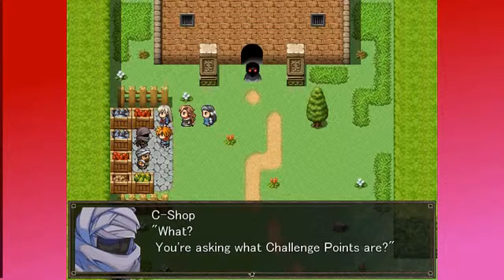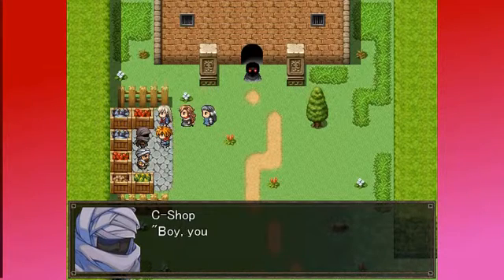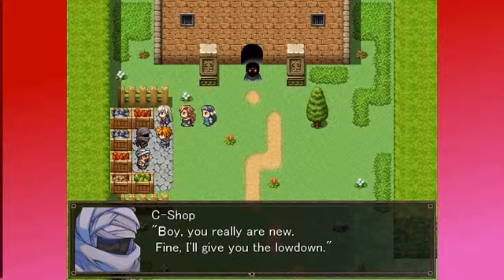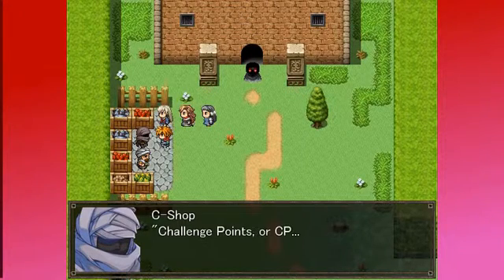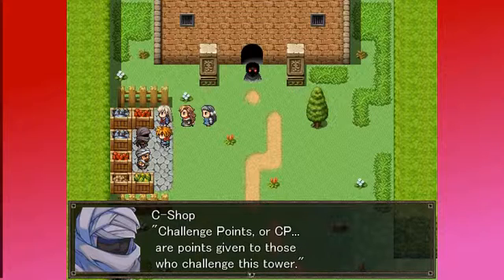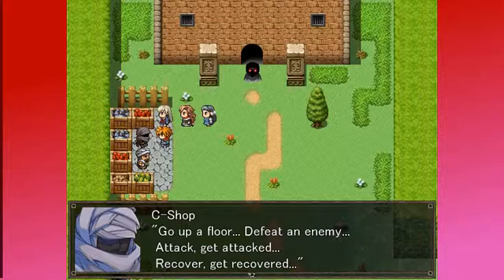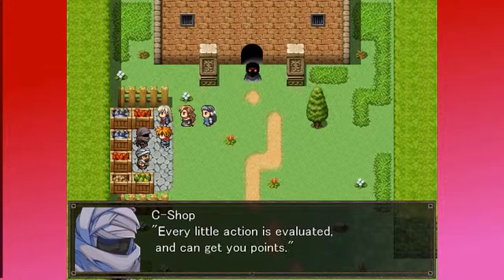What? You're asking what challenge points are? Boy, you really are new. Fine, I'll give you the lowdown. Challenge points, or CP, are points given to those who challenge this tower. Go up a floor, defeat an enemy, attack, get attacked, recover, get recovered. Every little action is evaluated and can get you points.